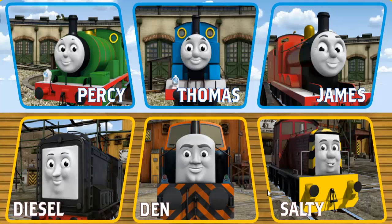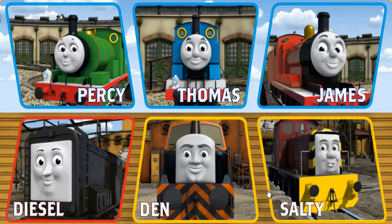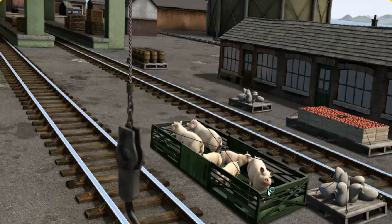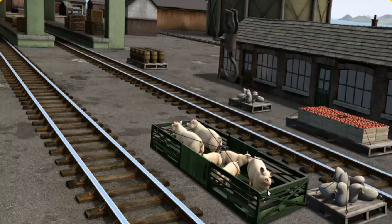It's a busy day at Brendam Docks. Thomas and his friends have many deliveries to make. Choose who will make the next delivery. Diesel. Diesel must deliver the pigs to Farmer Trotter's farm. Show Cranky where the pigs are. There you go. Let's lift and load.